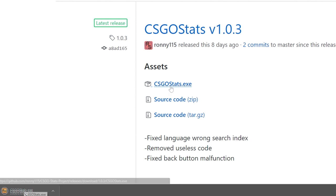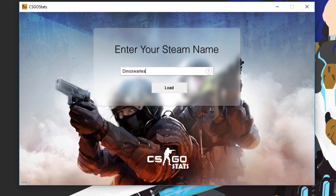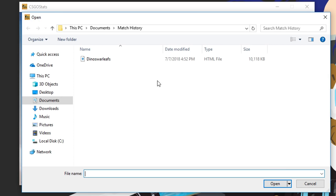Once it's all loaded and this prompt goes away, click Save As somewhere in the page, and preferably put it in a folder. Now, download the exe in the description and load it up. Type in your Steam name, and click Load. Navigate to wherever you saved the HTML file, and voila — statistics!